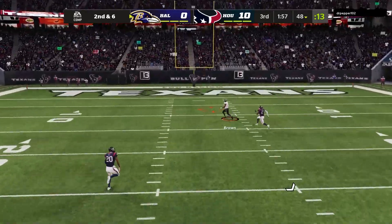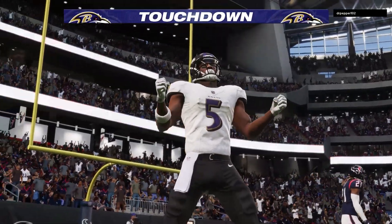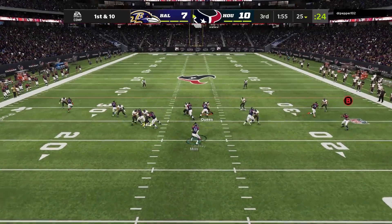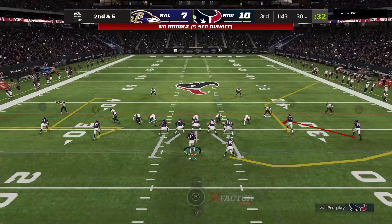There you see a coverage beater for quarters — he's got the switch route concept with the post and the corner route, and he's just able to beat up the man on him. That was Marquise Brown against Bradley Roby — too much of a speed difference there.